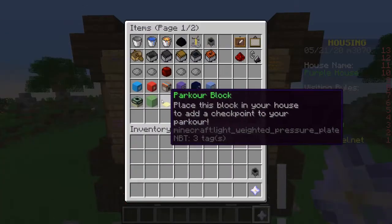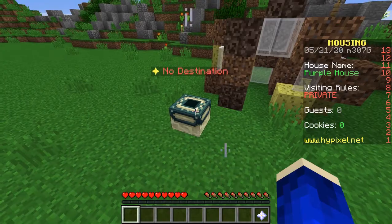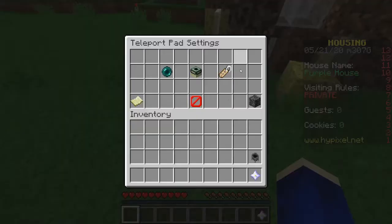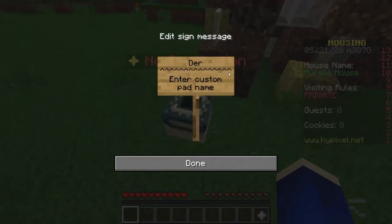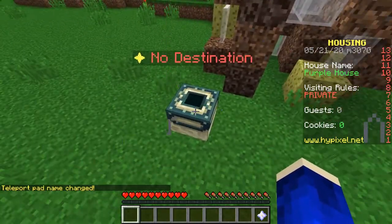If you right-click your nether star you can go to items and grab the teleport pad. Once you place them down you can rename them — say this is derp's house, you go to rename pad, enter it as derp's house, and now this teleport pad is named derp's house.